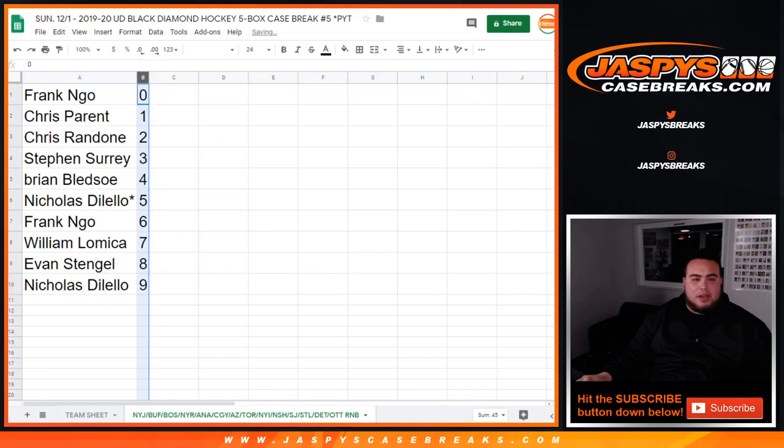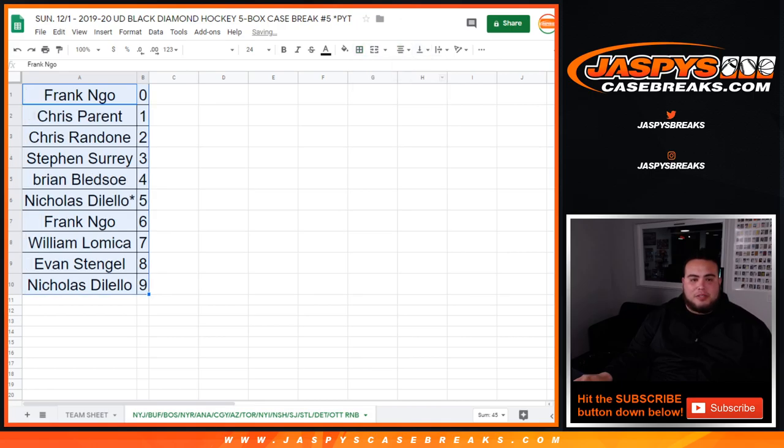So there you go, guys. The break is now sold out officially. In a separate video we'll start Black Diamond Pikachu number 5. And number 6 will be the second half of the master — already on the website.